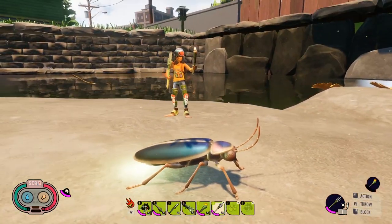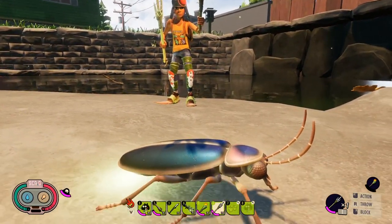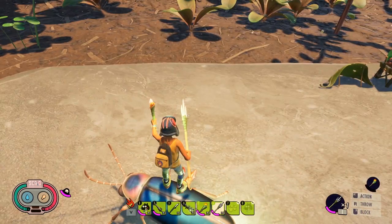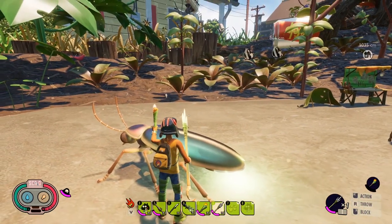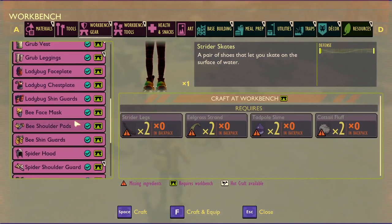They're quite large and it would be awesome to have a mount. Comment a number one down there if having a creature you can travel around on is the number one priority for you. It'd be so cool to fly around with a firefly — you'd be able to light things up at night time, with a mount that could walk but also fly. They've got to add that to the game.